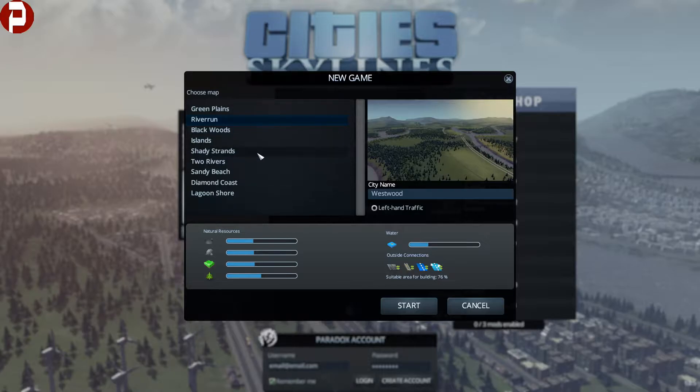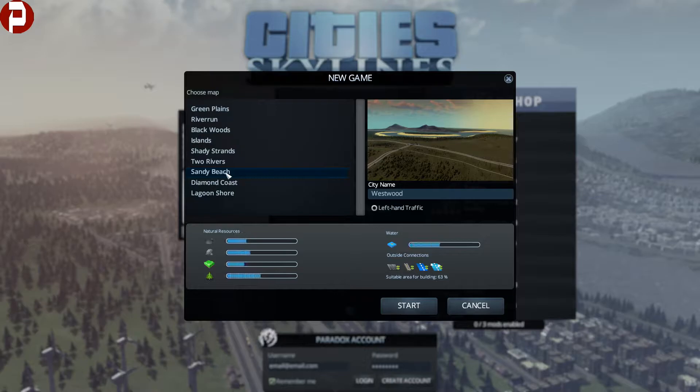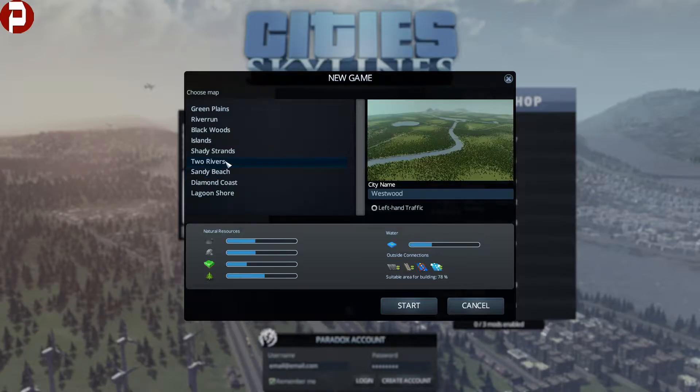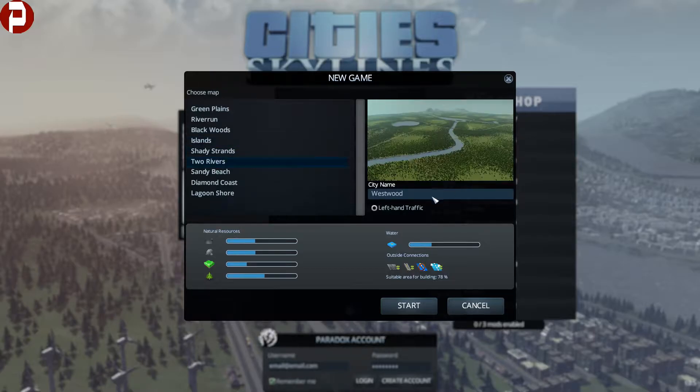Obviously, you have to look at the suitable area for buildings — how much of the land you can actually build on. I like that one, actually — Two Rivers. It's got quite a big area for building on, quite a bit of water. It's nice to have a river as well, because you can build your city over the river and that kind of stuff. I think we're going to go with Two Rivers.